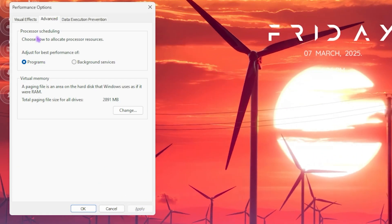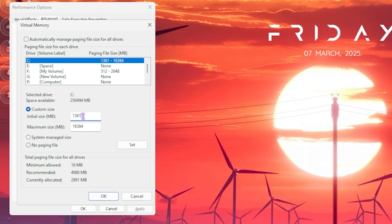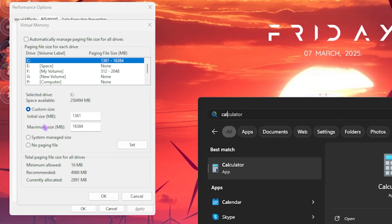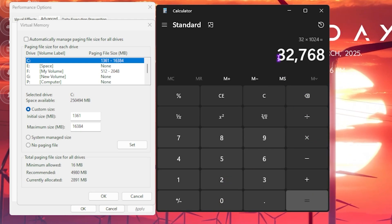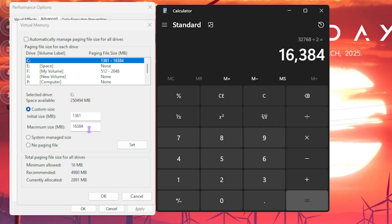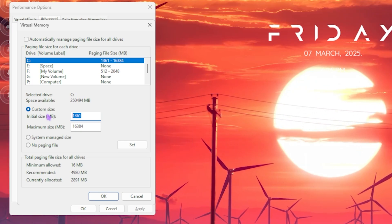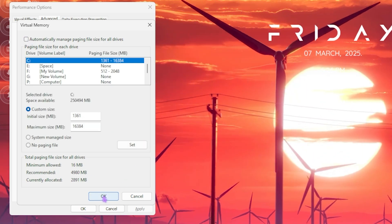In the Advanced tab, select Programs in process scheduling. For virtual memory, click the Change button, find your Local Disk C, and for the Initial Size set it to 1361 — this is an optimal value found through rigorous testing. For the Maximum Size, open your calculator, multiply your RAM by 1024 to get the memory in megabytes, then divide by two, and paste that value into the Maximum Size field. This will let your storage act as RAM overflow if your RAM is fully utilized. If you experience performance issues, check 'Automatically manage paging file size for all drives' and click Apply; otherwise click Set, then OK.